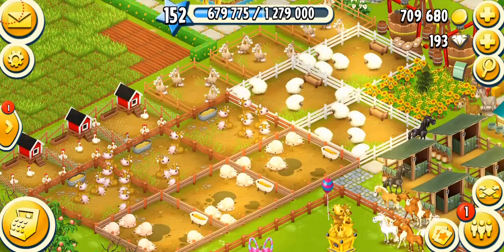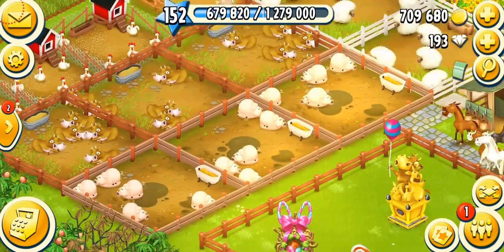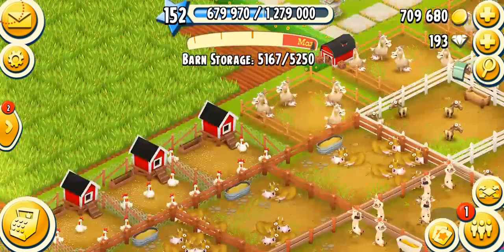Another way to get expansion tools is by collecting from your animals. The different animals we have are cows, pigs, sheep, chicken, and goat, which give you products in different amounts of time. For example, cows give you milk every one hour, so every hour you collect milk you can get an expansion tool from them. But it's random — it's not compulsory and you're not always going to get them. It all depends on your luck. I'm collecting from my animals now, and if I'm lucky I will get an expansion tool.